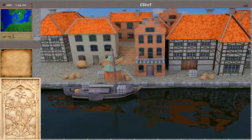Basically, we have a starting trading post or trading office in our hometown, and as the game progresses we can build additional trading offices or branch offices in different cities to further our capabilities for doing trade.